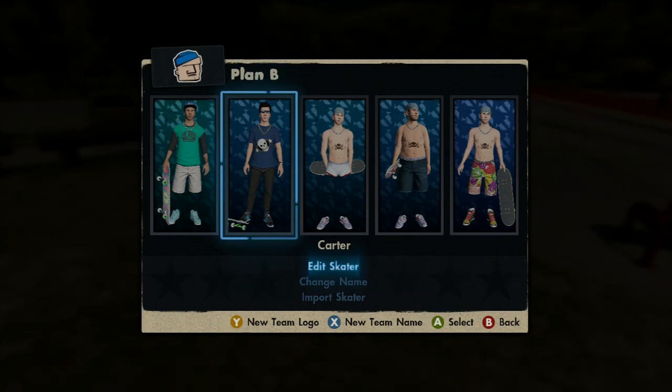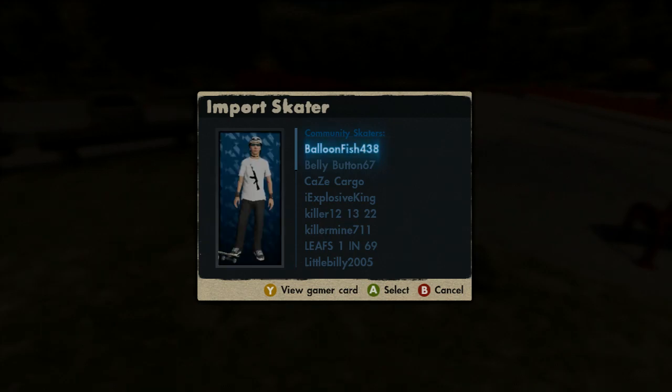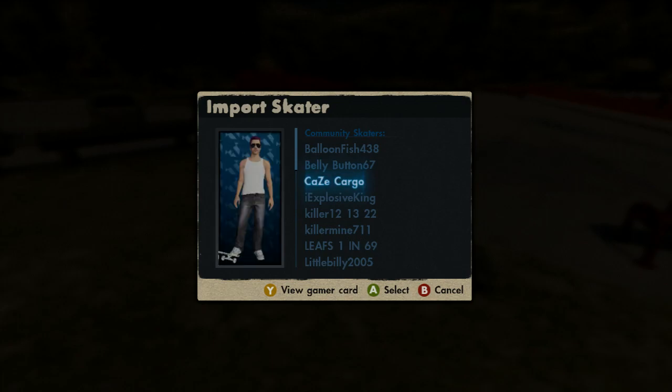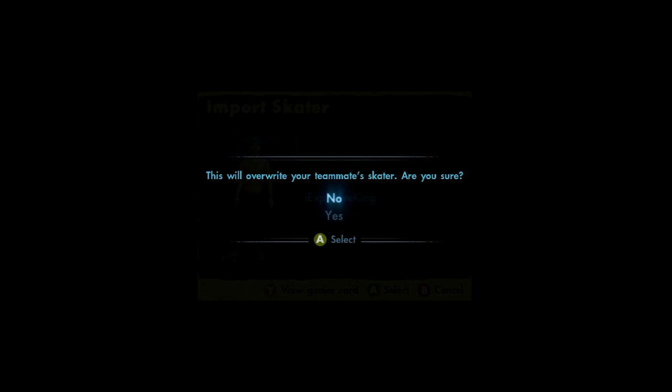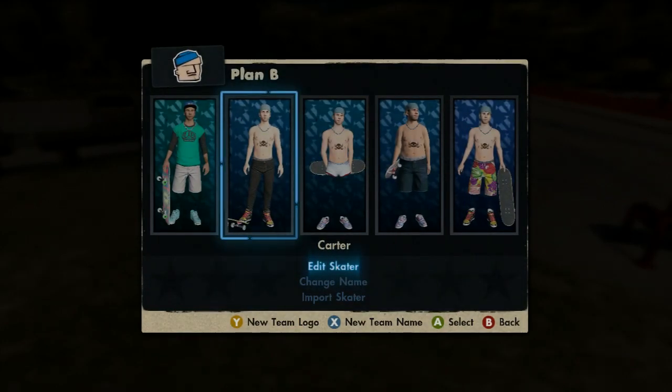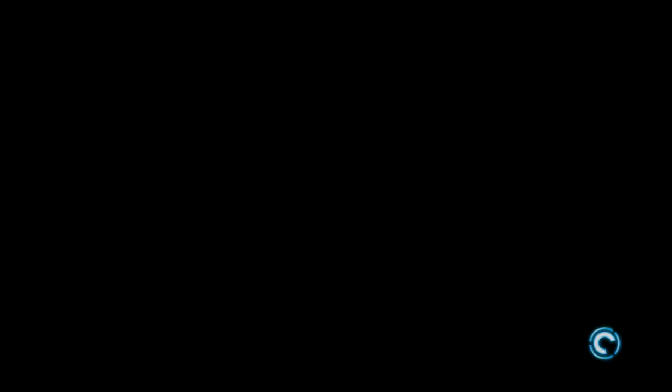What you're going to do is import a skater — mainly someone that you don't use. He already has no legs! All right, so I'm just going to use this guy — Explosive King. I'll leave a link down to his channel in the description. Now that you have imported him, you're going to click on Edit Skater.